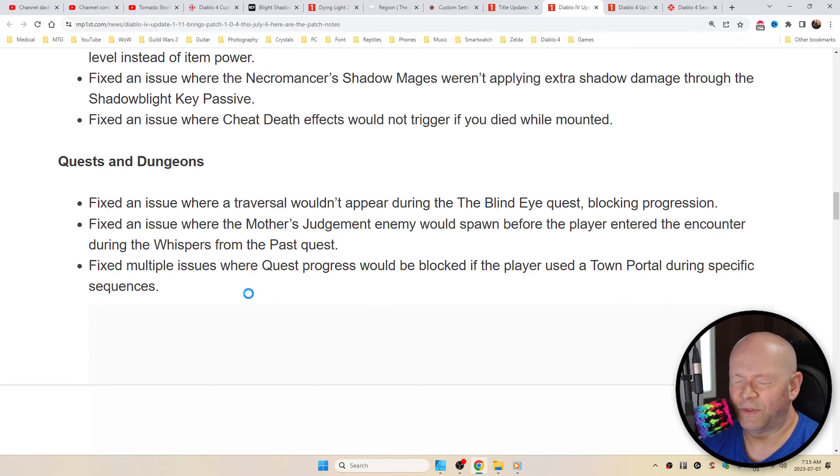Quests and Dungeons: fixed an issue where a traversal wouldn't appear during the Blind Eye quest — blocking progression. You see the irony in that one? It wouldn't appear during the Blind Eye. Fixed an issue where the Mother's Judgment enemy would spawn before the player entered the encounter during the Whispers from the Past quest.